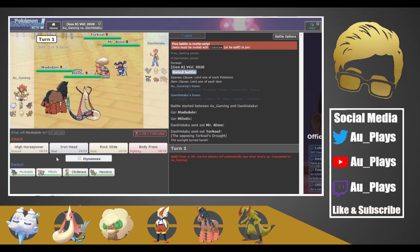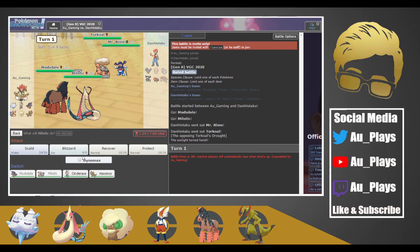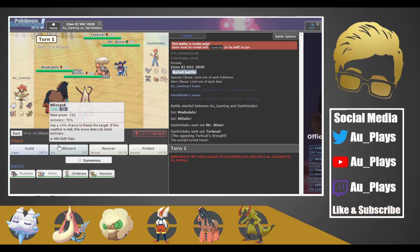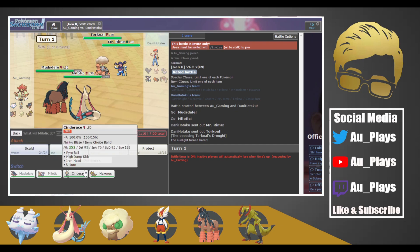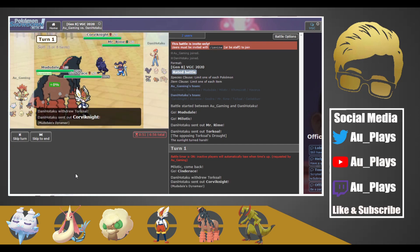So here we're going to Max Quake the Torkoal, but they probably switch into Corviknight, so I'm actually going to Max Steel Spike the Mr. Rime. I think we'll want to switch in Cinderace. Yeah, they switched in Corviknight — we called that play so well.